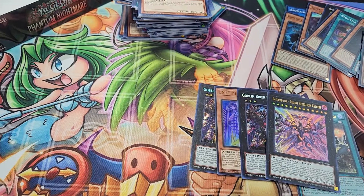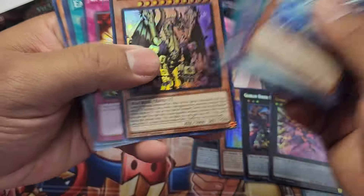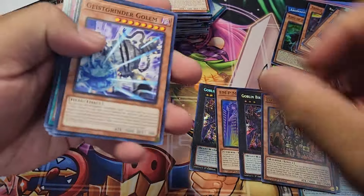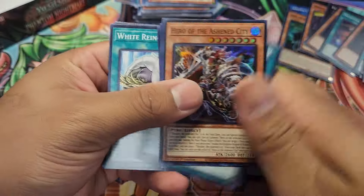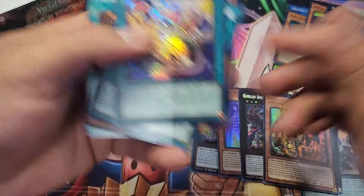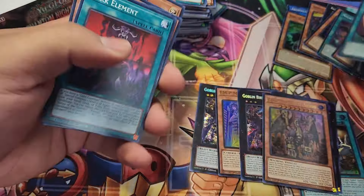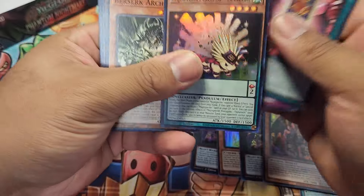Raid Raptor. Goblin Biker. Car Not the Eternal Machine — that card good? I don't even know what it does. I just know it's cheap. Hero of the Ashen City. I need a second Seeker from this set. Sure you don't want another Ancient City guy? Surely you'll build whatever deck he goes in.